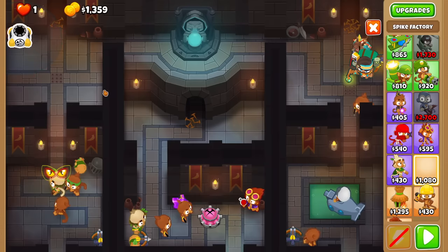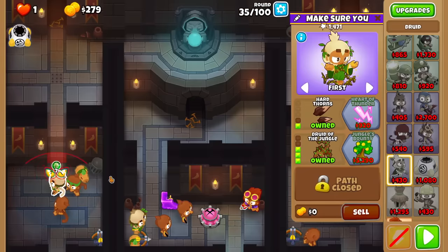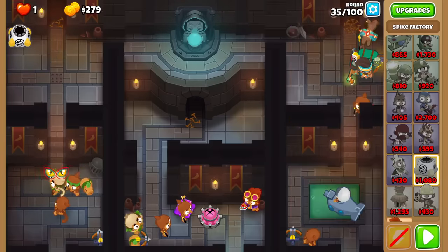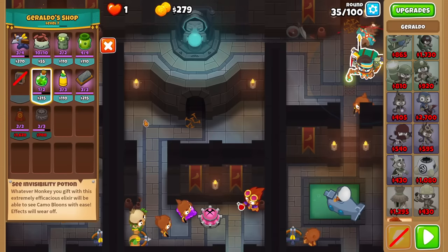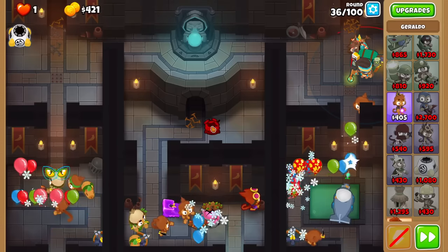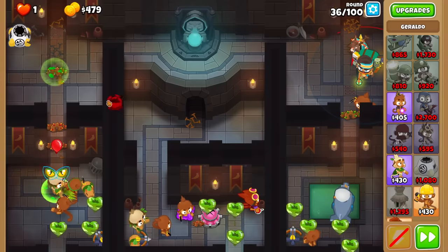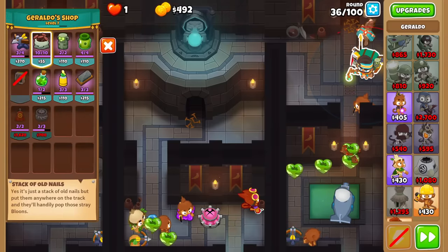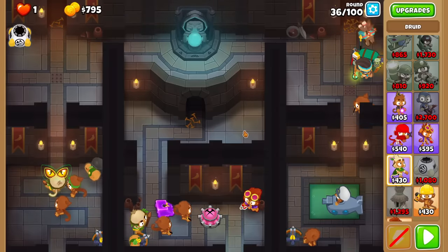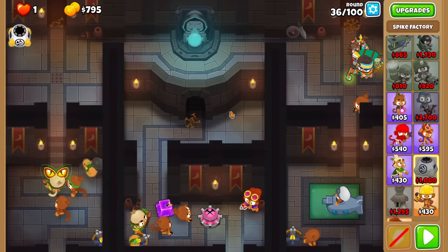Eventually I'll turn this into Smart Spikes. But considering the three simultaneous lanes, these are just great for cleanup and reducing the RNG you might run into. I'm prepared to spike this round if random pinks get through. It's getting pretty far back there — that almost leaked. I want to get a Spike Factory covering every single lane, so lane two is next.